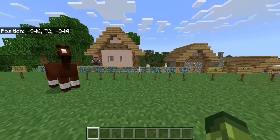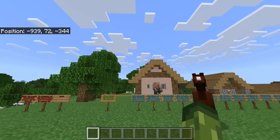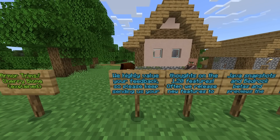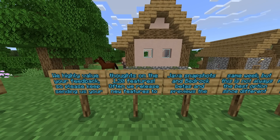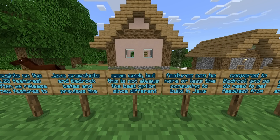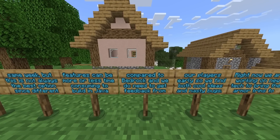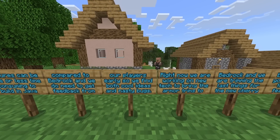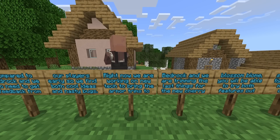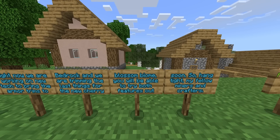In the official changelog, they left a very detailed paragraph about armor trims and Cherry Blossom biome as to why they're taking so long to be introduced to Minecraft Bedrock Edition. It says — armor trims slash Cherry Biome explained: we highly value your feedback, so please keep sending us your thoughts on the 1.20 features. Often we release new features to Java snapshots and Bedrock betas and previews the same week, but this is not always the best option since different features can be more or less time consuming to build in Java compared to Bedrock. We do need to get feedback from our players early so we can find both cool ideas and nasty bugs. Right now we are working on new tech to bring armor trims to Bedrock, and we are trimming the last things for the new Cherry Blossom biome. You'll be able to try both features out soon.